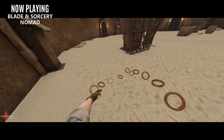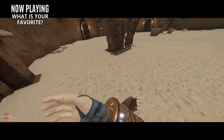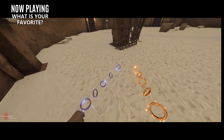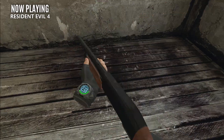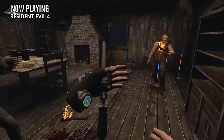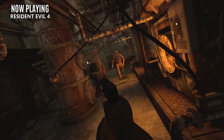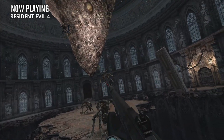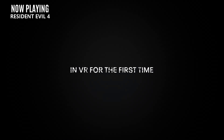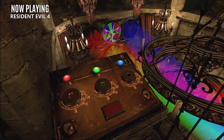Before we get into the number one Quest 2 game, I'm sure I've missed one of your favorites today, so let me know down in the comments. I'm sure most people will agree that Resident Evil 4 is the best Quest 2 game. It features a fantastically creepy storyline, a lengthy story-driven campaign, interactive cut scenes, numerous boss fights, a huge array of unlockable weapons, and the highly replayable Mercenaries Horde mode. Even if you've played Resident Evil 4 multiple times in the past, it's worth experiencing again from a VR perspective. If you're new to the series, it's even better — hands down the best that the Quest 2 has to offer.